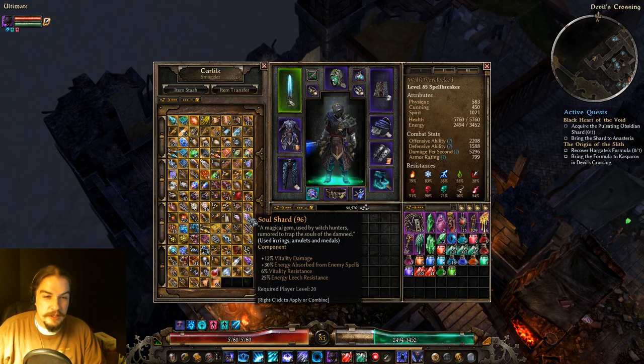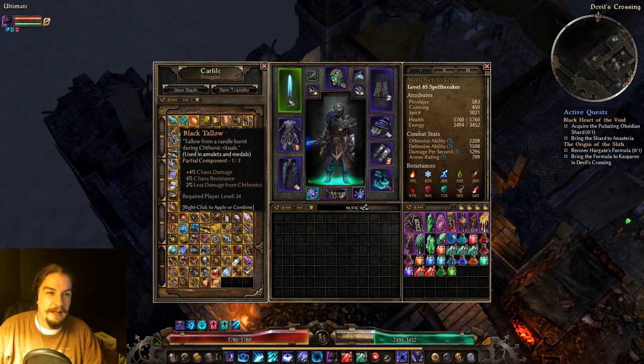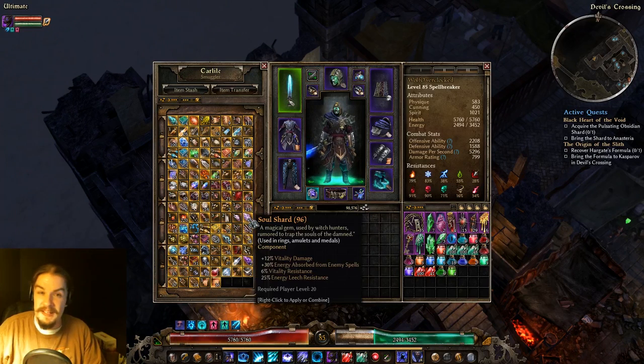Soul Shard gives you Vitality damage, Energy Absorption, Vitality Res, and Life Leech Res. It's like Aether Soul and Black Tallow, but for Vitality damage.